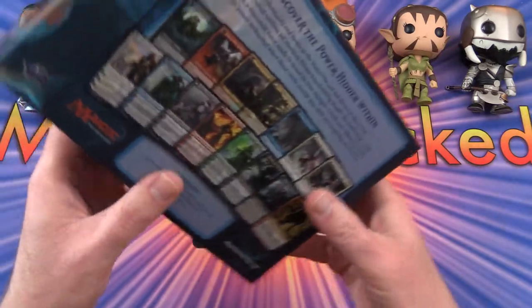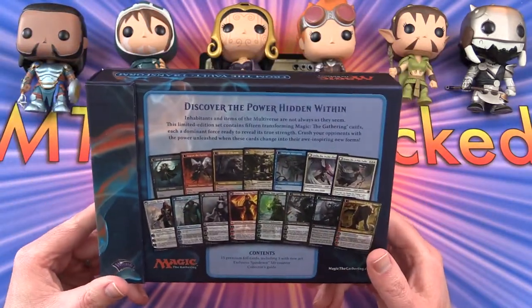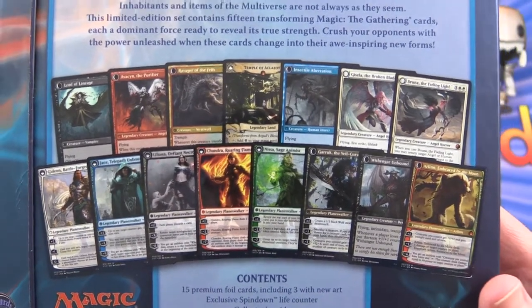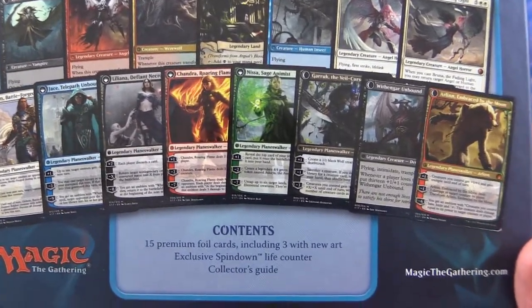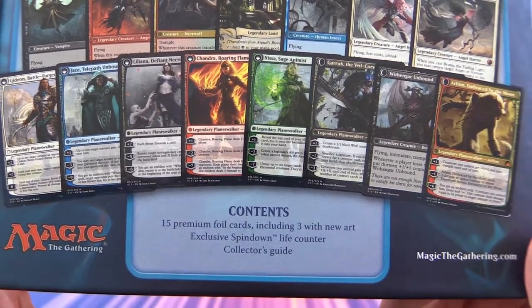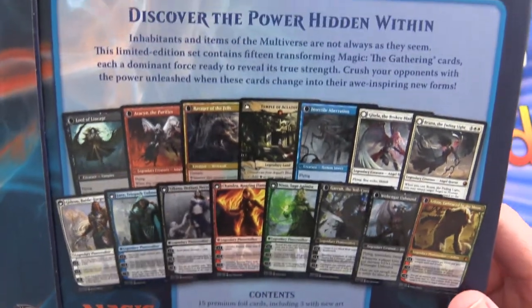It has a bunch of double-sided cards. What do we get here? A whole stack — I think there's 15 — 15 premium foil cards, including 3 of a new art, an exclusive Spindown life counter, and a Collector's Guide.